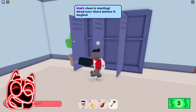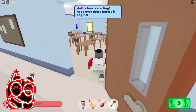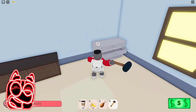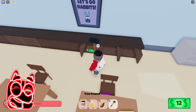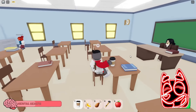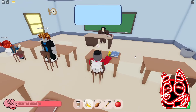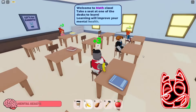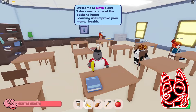Looks like math class is starting. Right now we need to go there and apparently we'll start studying there. In these classrooms there are also various lockers with items in them — the main thing is not to forget to always loot all the lockers in the new classrooms we enter. We sat down at the desk, drank our morning coffee, and right now we can start getting all the knowledge. Having a snack I think would not be superfluous either. Let's just sit and get the knowledge that this teacher gives us.